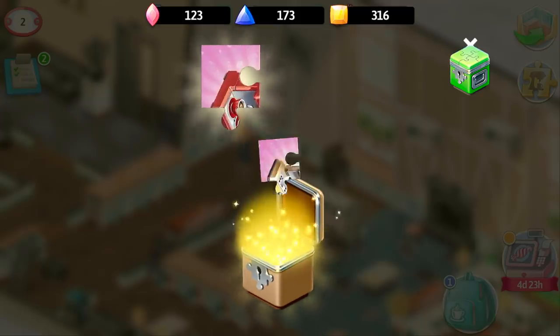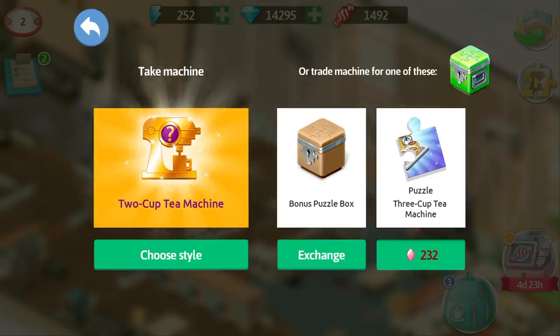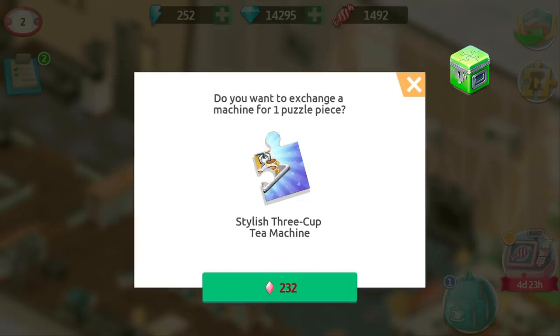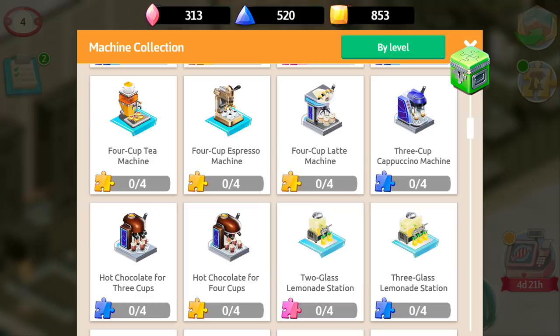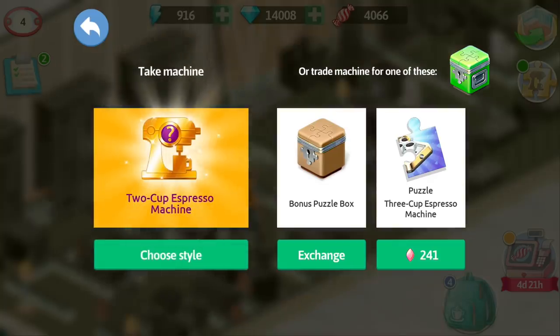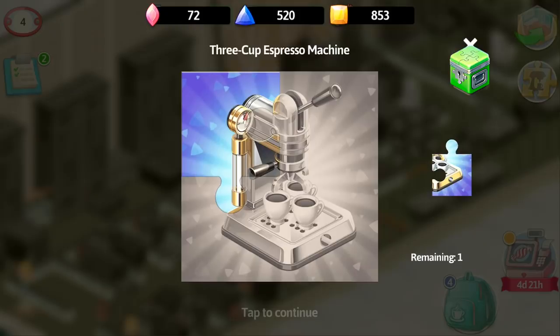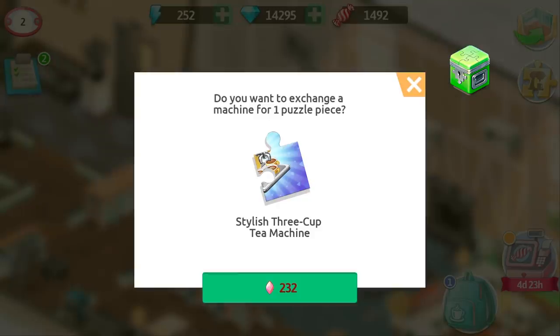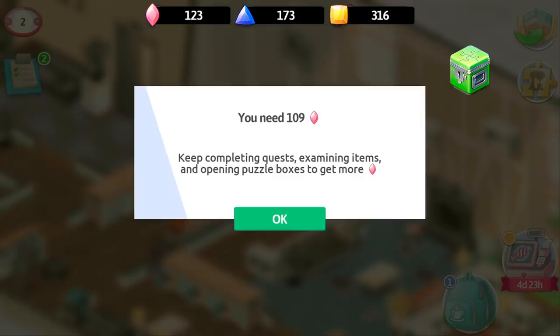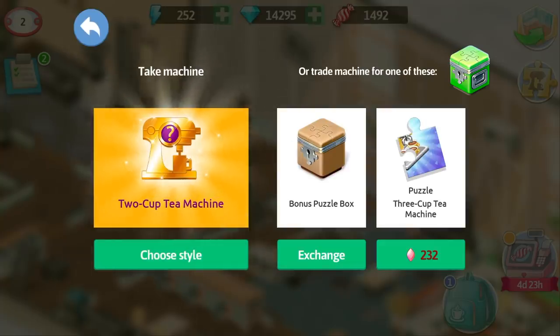Let's say you already have a two-cup tea machine and you want something else. Third, you can exchange your puzzle with equipment for another puzzle part of the same equipment that has more cups. For instance, I can exchange my two-cup cappuccino for a part of three-cup cappuccino, and it will always be a part that I don't have, so it won't be a repeated part. This can often be a great exchange — that's why you will also need currency for that, the same amount that you would have spent for taking the equipment to your storage.